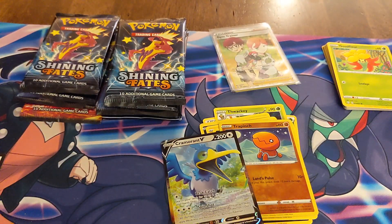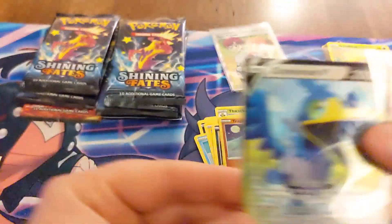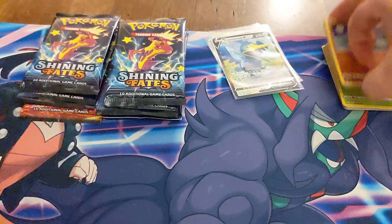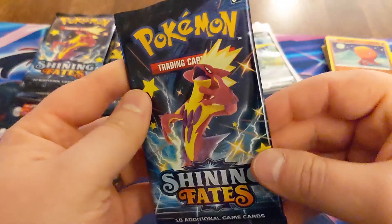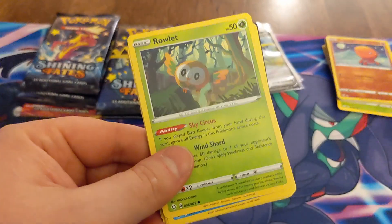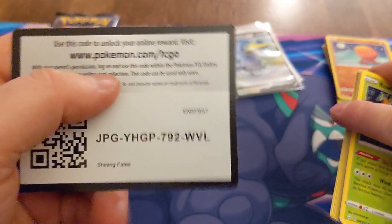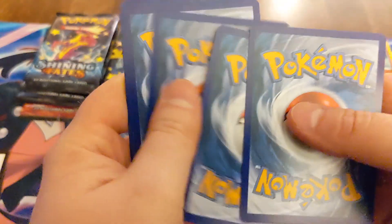Have yet to pull any of these amazing rares — the Kyogre, the Reshiram, in the Eevee. Alright, we got our Toxtricity Rockstar pack. It's gonna bring us the energy right now. There we go — Shining Fates code card number three.